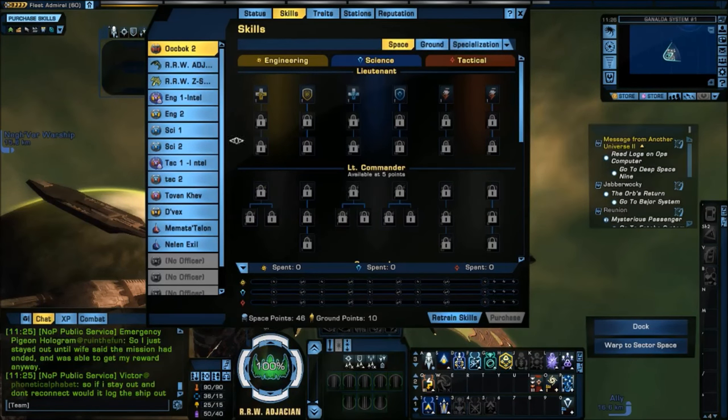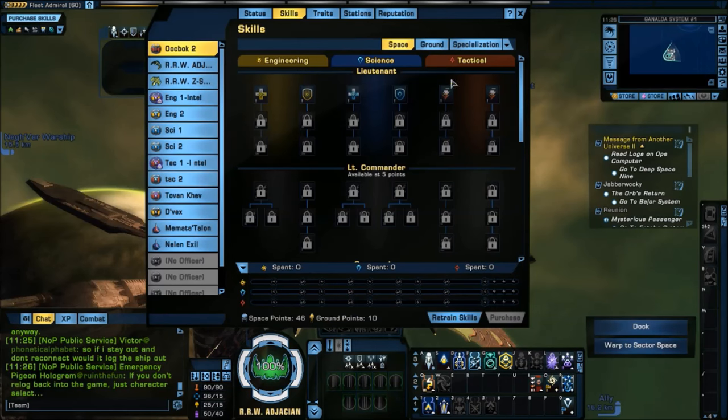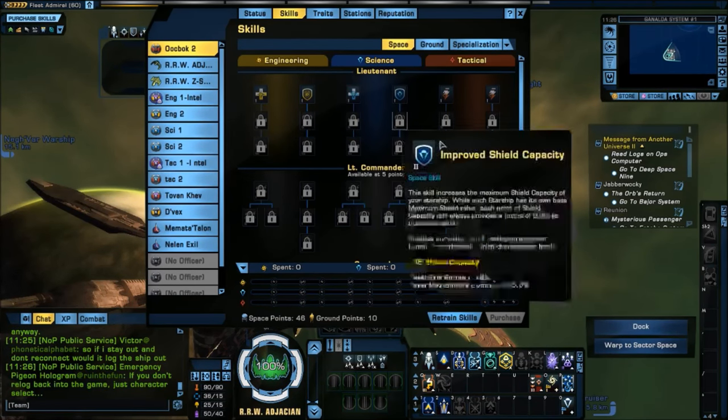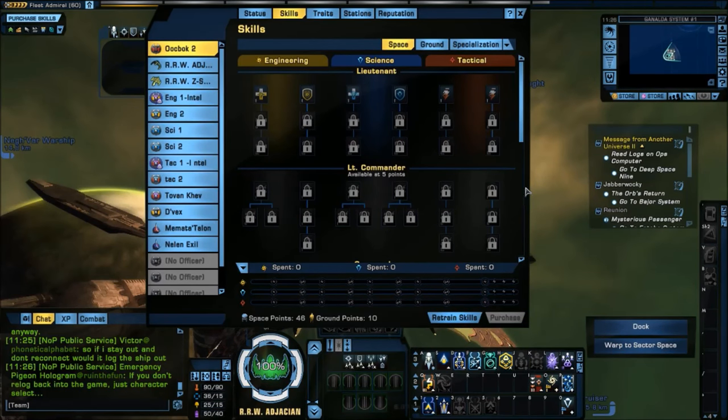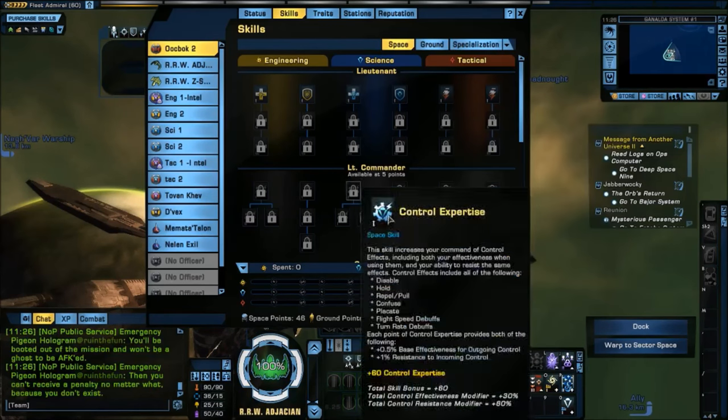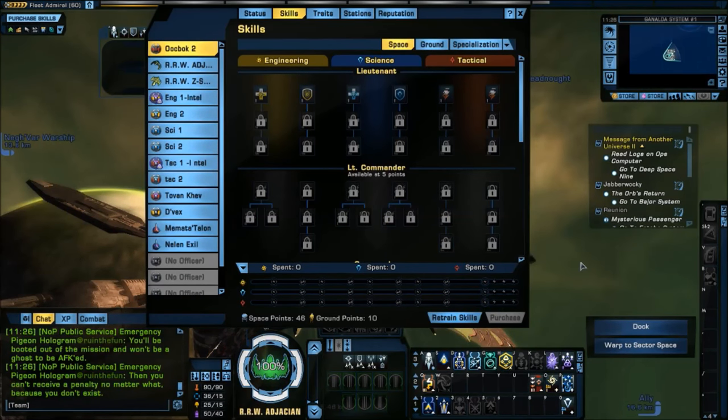This is the new Skill Tree. You'll notice it looks a lot like our current specialization trees that we have on Holodeck, and it's very similar — it works in a very similar way. One thing to note: one point on this Skill Tree is equivalent to three points on the previous Skill Tree in most situations. We'll discuss some of the situations where that's slightly different as we go.